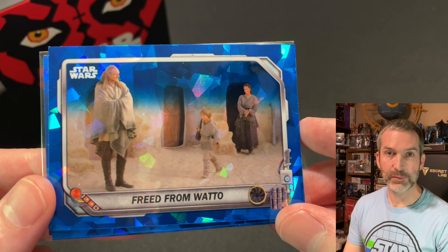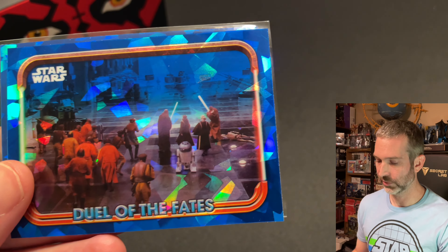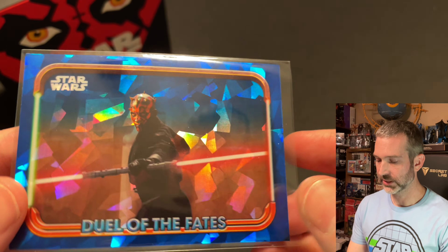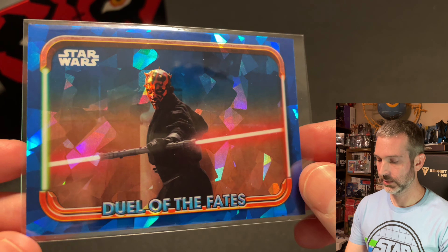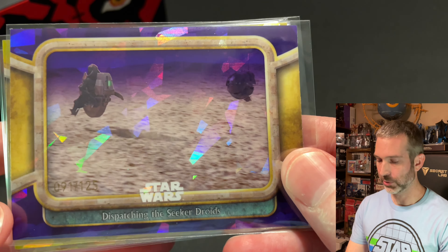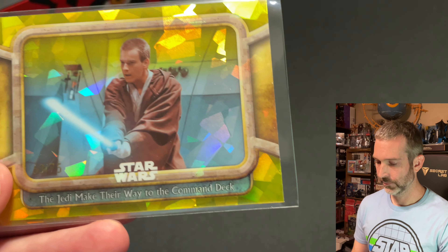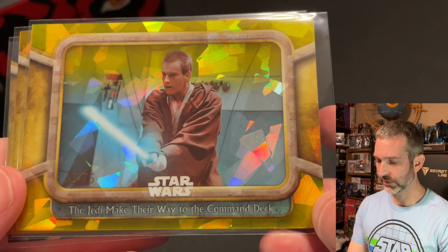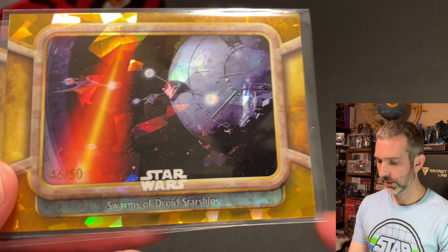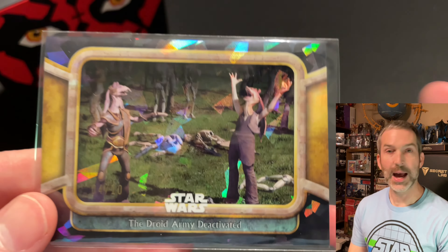To recap the pulls from the video: half of the packs had an insert — two Podracing inserts and two Duel of the Fates inserts. This one is definitely my favorite — that iconic image of Darth Maul. And we did get the four expected numbered parallels: a purple out of 125, what I think is a yellow out of 75, a gold out of 50, and then a black numbered out of 10.